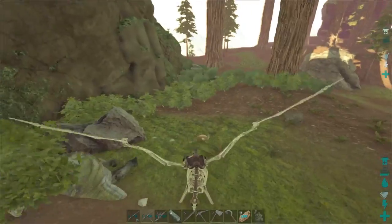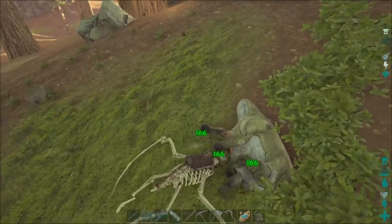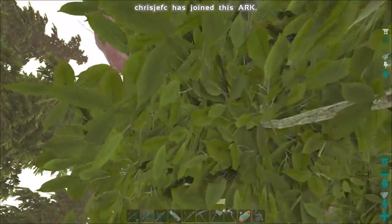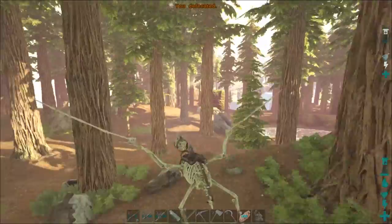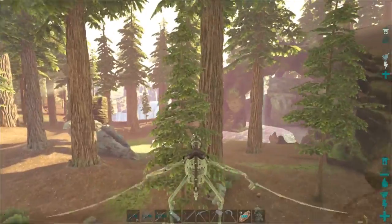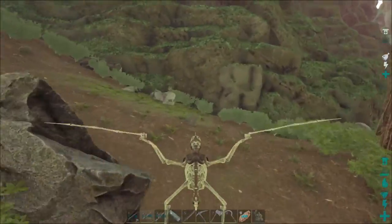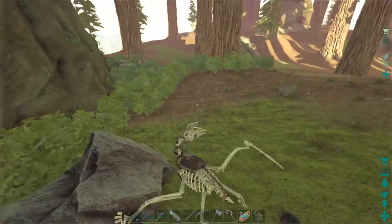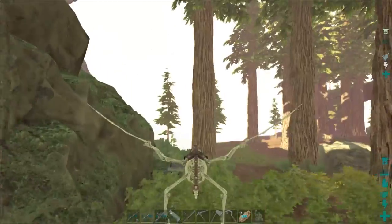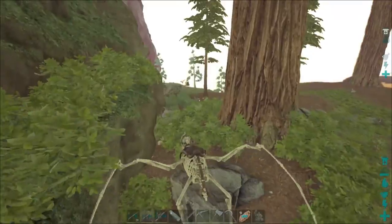Hey, get out of here! Don't eat my guy! That's why I hate those stupid redwoods. I'm just gonna go drop this guy over here. Terror birds everywhere and I just cleared the area out too. Where's my guy? He's right there. Let's go check on our other dude — can't go too far because as you just saw, it's too dangerous.